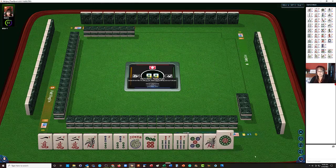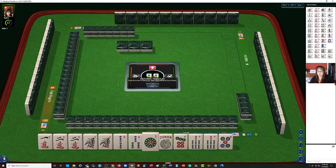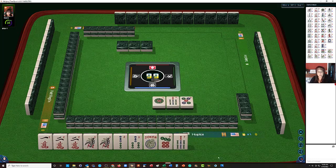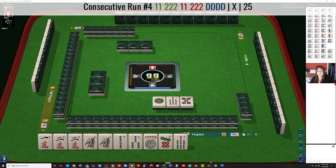There they are — 1, 1. Now we have to make a choice. We have 1, 2, 1, 2, 3. Let's let the 1 dot go. Maybe we'll get the 2s back — 1, 2, 1, 2. It would be nice if we could get a white dragon. We could play that fourth hand down under consecutive run.